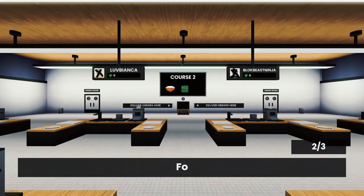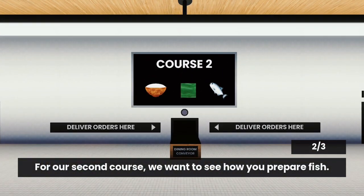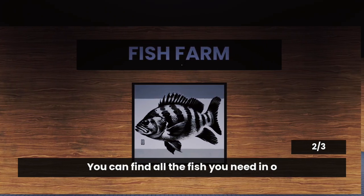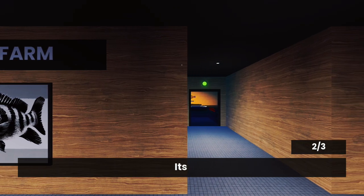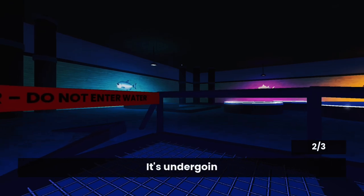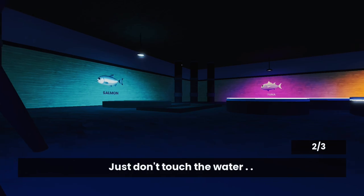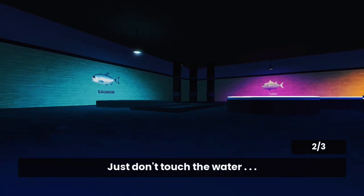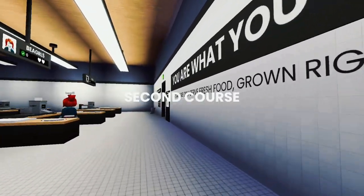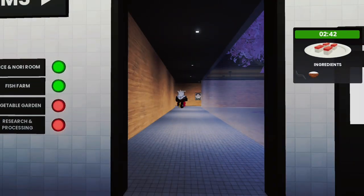Moving on to course two, they're actually going to add a third ingredient which is going to be fish — there are different ones. As you can see there is a fish farm. What you need to watch out for is there's actually a monster in the water — if you do touch the water you can't get away from it. There are these platforms that go up and down, so just wait for it. If you see it turning red you don't want to fall in.